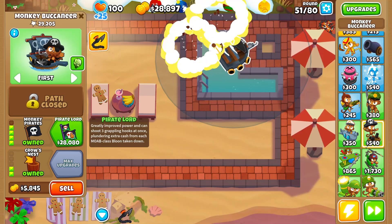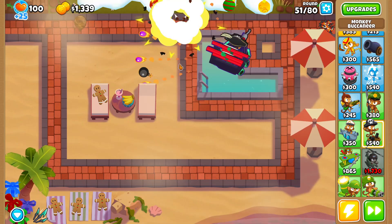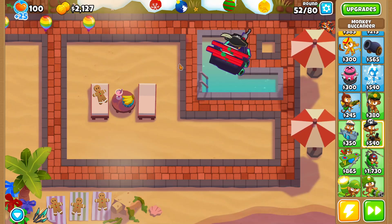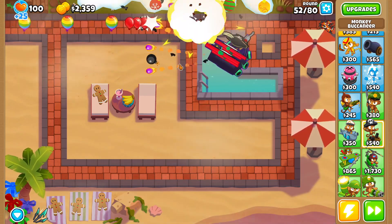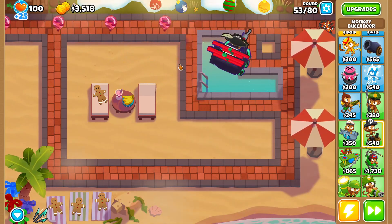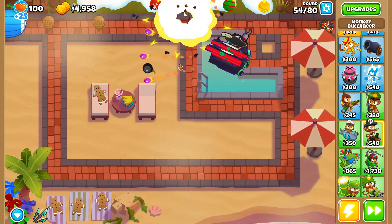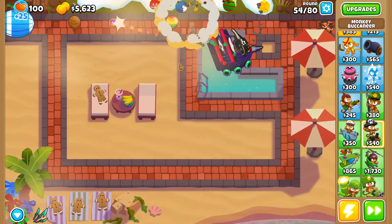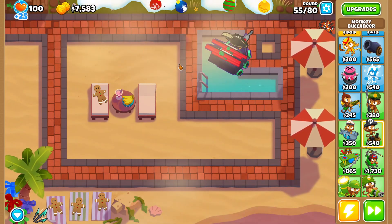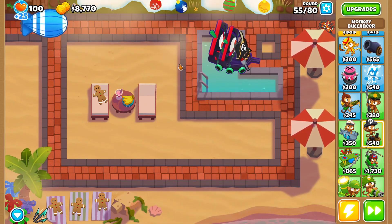We have twenty-eight thousand five hundred dollars — let's go ahead and buy the pirate lord. Now that we have the pirate lord, it's pretty much GGs. Out of all the achievements in Balloons, this is probably one of the easiest ones because you're not limited to what map you can play on. The only stipulation for the All for One achievement is that you need to be playing on a hard game mode — that is, if they didn't change it. We'll find out once we reach round 80.